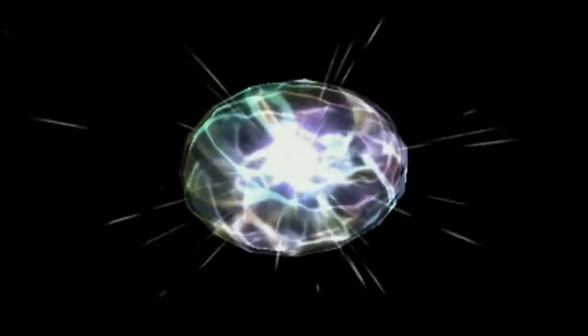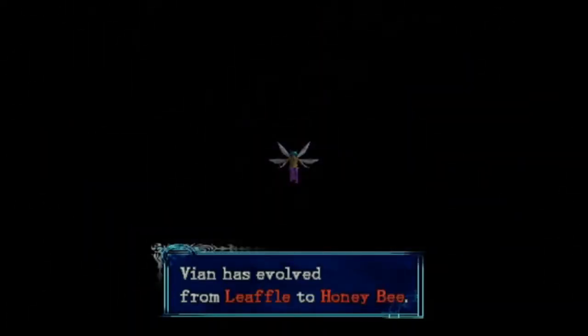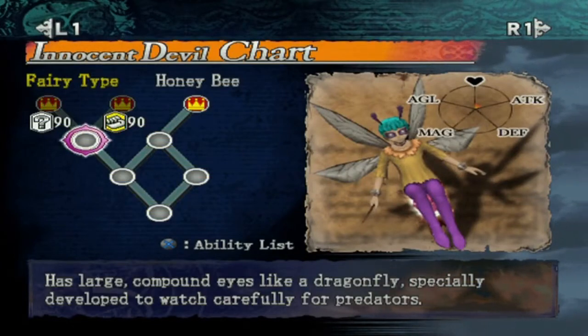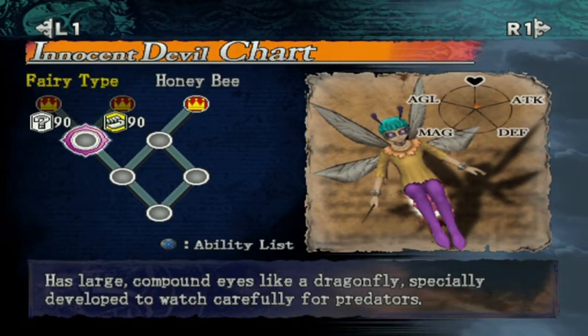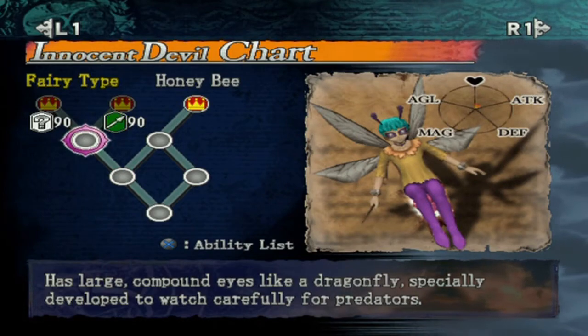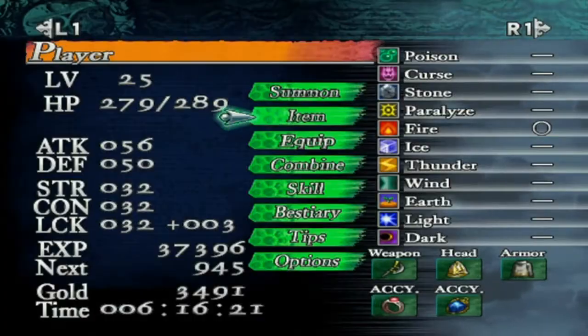Those fishmen provide aquamarines, so I went ahead and did that too. Oh — Honeybee! As I get smacked in the back of the head. It has large compound eyes like a dragonfly, specially developed to watch carefully for predators. And then it can diverge into either axe, beard sword, fist, or special. I think I'm going to go with axe beard sword fist for now.